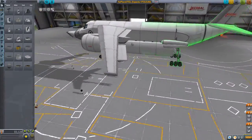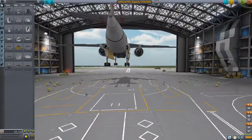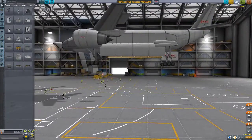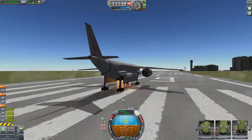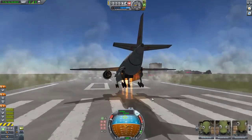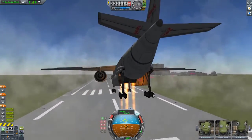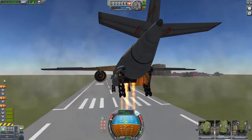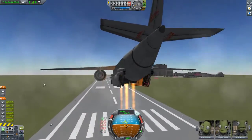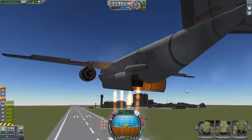As you can see, Expecto VTOLium here doesn't look that neat — it's just a plane with a bay and some things on it. So let's go ahead and try this out. As you can see, it takes off like you would expect a VTOL to take off. So let's go ahead and put the gear up, turn the main engines on, get it going, and then you'll see why this is awesome.